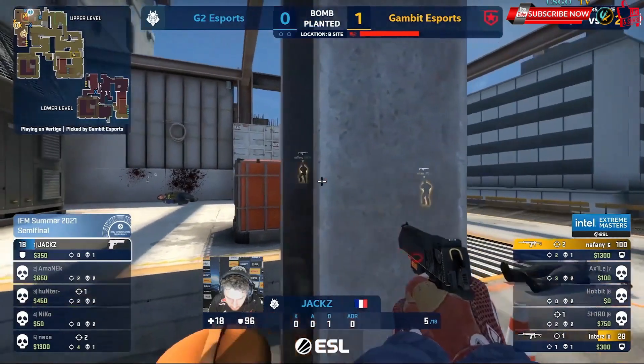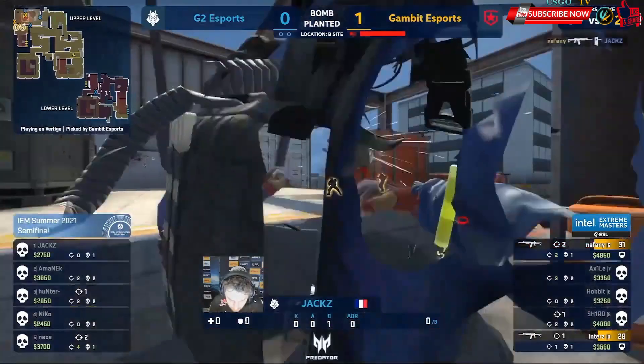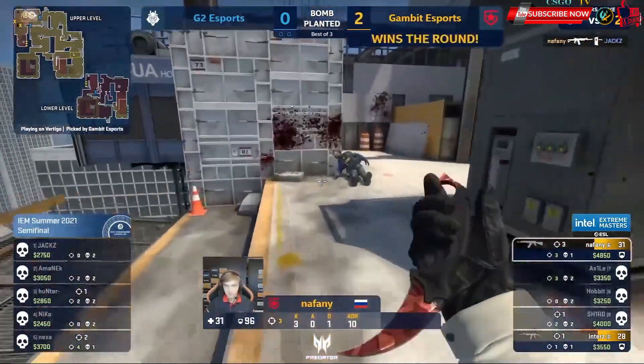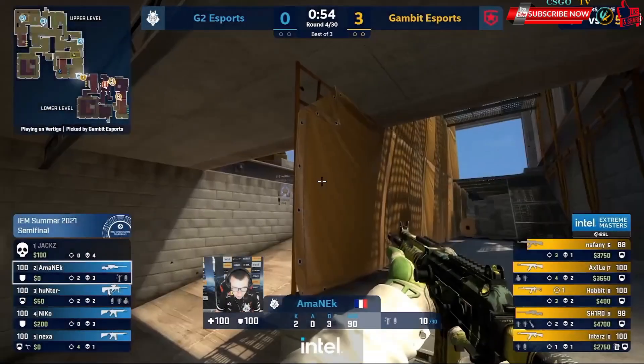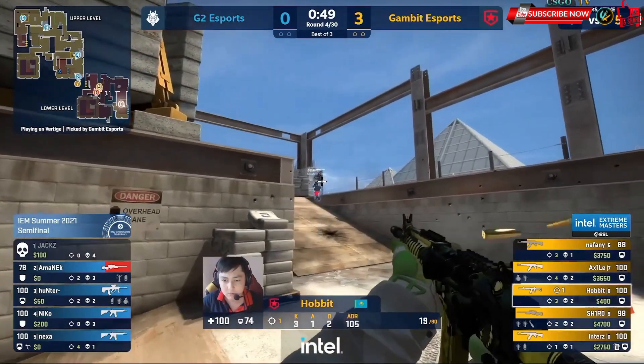He's going to let that bomb tick away, see if he can catch one on the next jiggle. Jaxie boy, keeping him there. But Gambit make it two and don't lose that AK in the process either. There's only one molly for this position, so that actually doesn't hurt Amanek here. And they're heading on back.